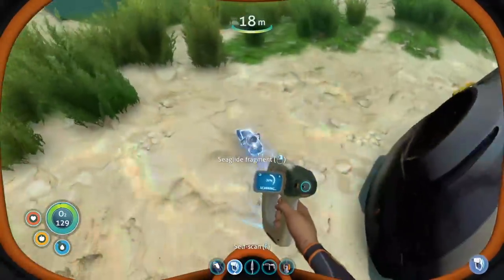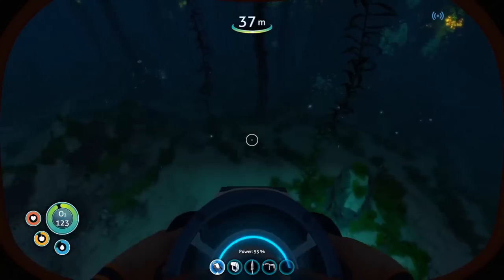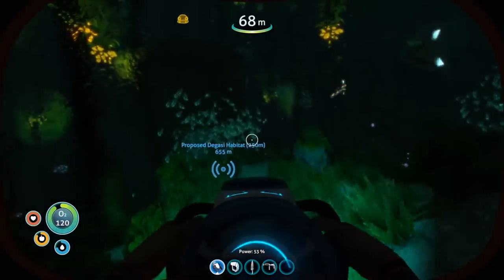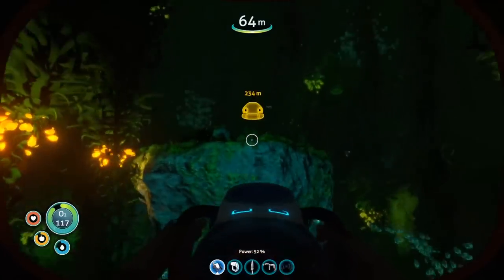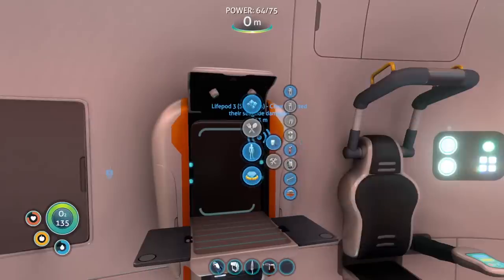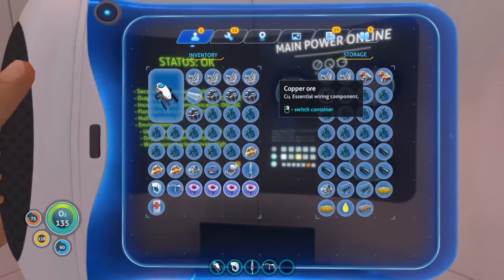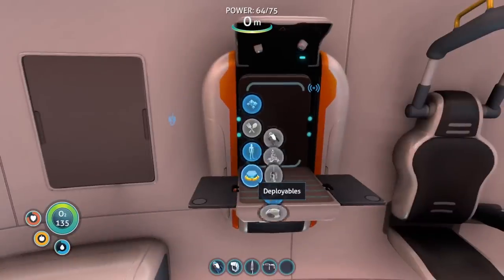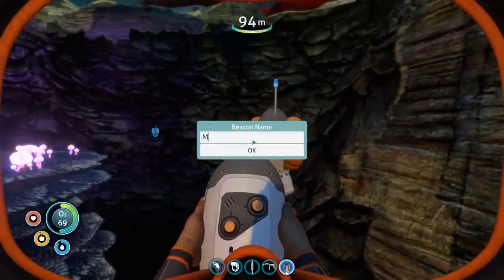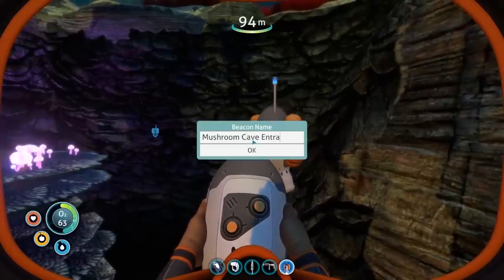In order to get a cyclops, I first have to scan every single part of it, and the pieces are scattered all around the map. Some are annoying to get to with the sea glide — pretty far off or pretty deep down, which means oxygen is an issue, and I can't just build a base far down to hop into for oxygen whenever I need it. Subnautica has no map whatsoever, so I usually place beacons at key points to help navigate, like the opening of Jelly Shroom Caves right here.